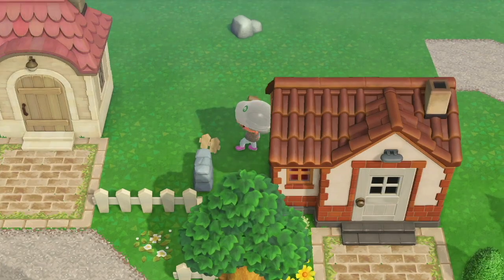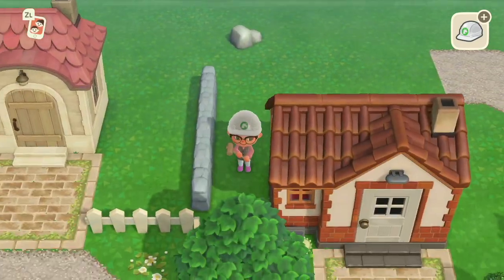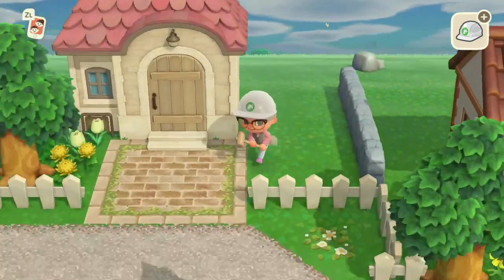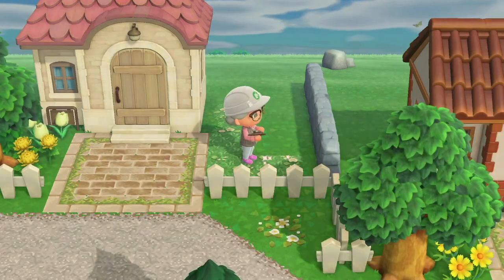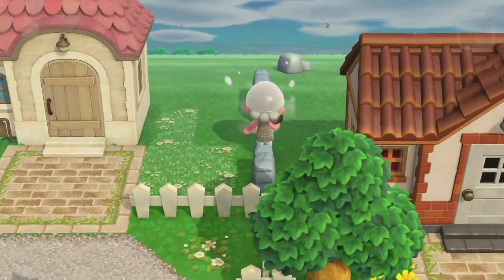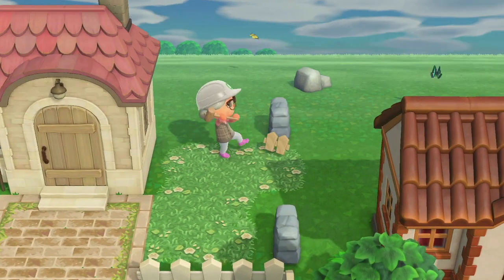Doing some more fence work - I decided to use the stone fence around here. I just like the combination of the stone fence and the simple fence; I think they look really really nice together. And now in the little yards for each villager I do like to pop down some of this grass code - I just think it takes away the plainness of the grass.